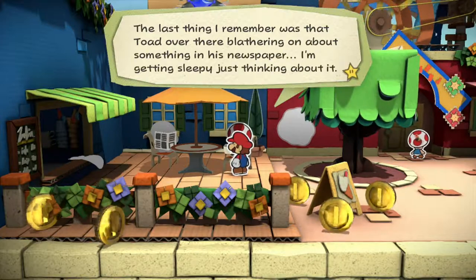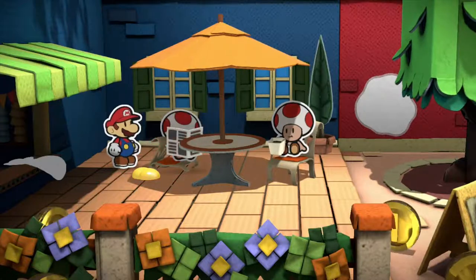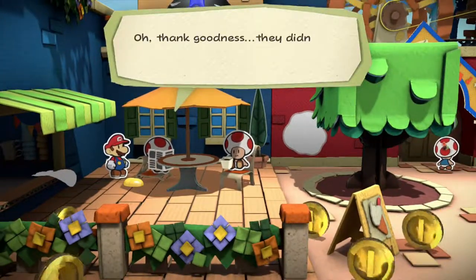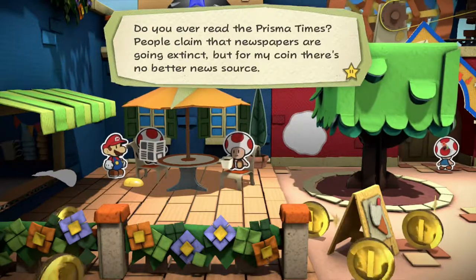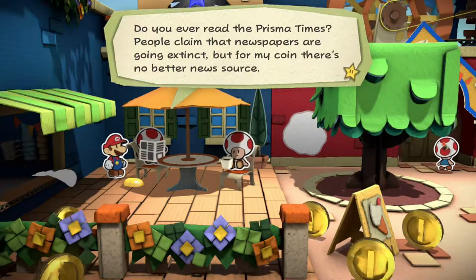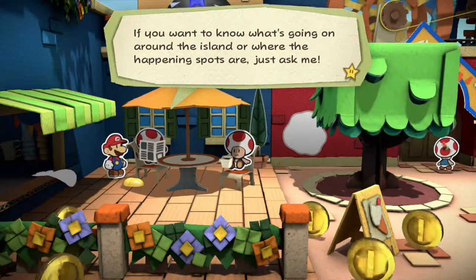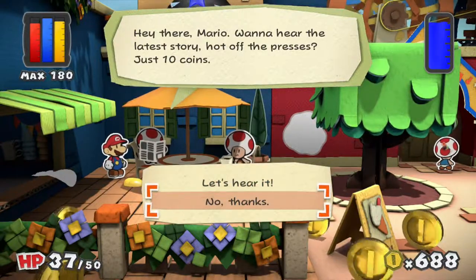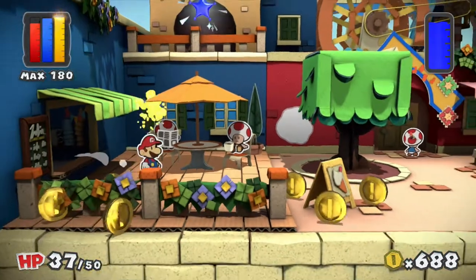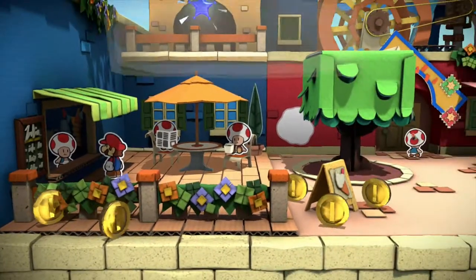The last thing I remember was that toad over there blathering on about something in his newspaper. I'm getting sleepy just thinking about it. Well, what does the newspaper toad have to say about that then? Oh thank goodness they didn't drain the ink from my newspaper. Do you ever read the Prisma Times? People claim that newspapers are going extinct — before my coin there's no better news source. If you want to know what's going on around the island or where the happening spots are, just ask me. So he's basically a hint toad without looking at the manual — can be helpful but usually you don't need it.